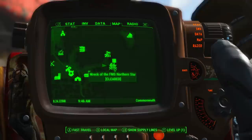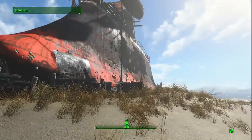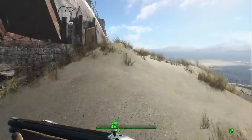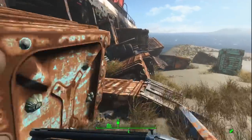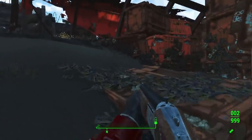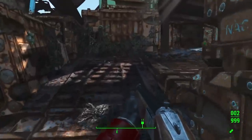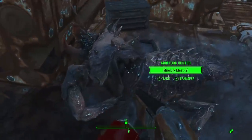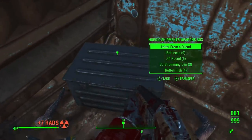Now you want to go to your next destination, which is the wreck of the MS Northern Star, and look for the untouched container. If you follow the path I take you'll be able to find it. There are some enemies here — some Mirelurks — and if you go up top there are some ghouls speaking a different language, which is interesting.